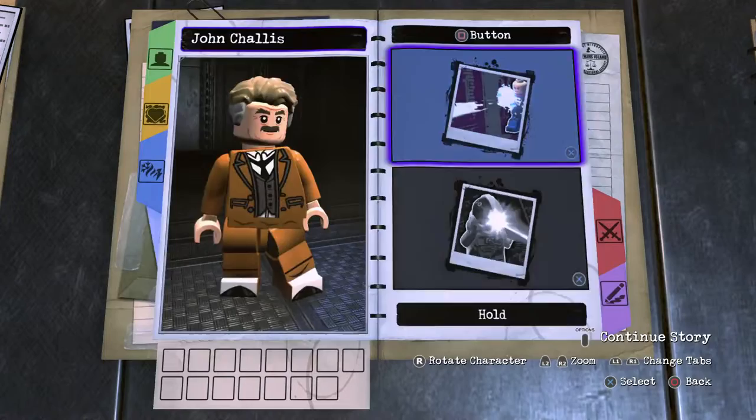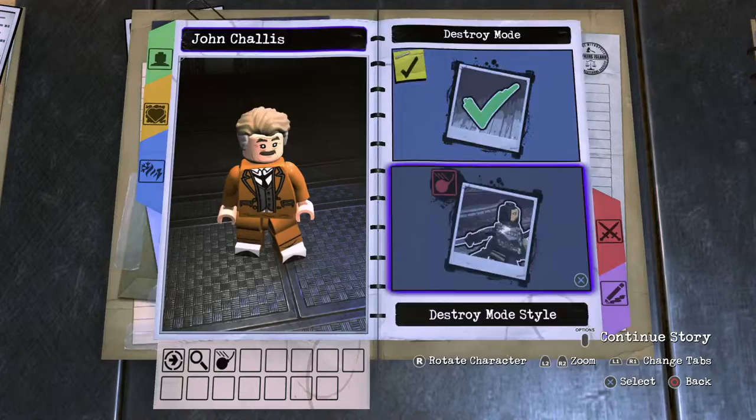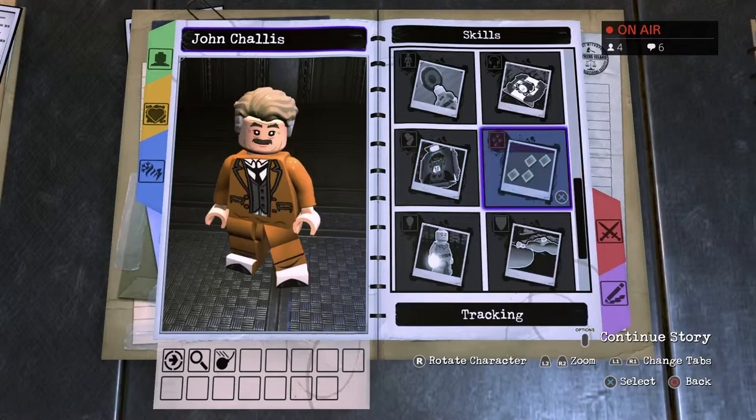Tap square for the fighting. Lunge attack — going to be a two. Tap circle — detective mode. And then hold circle — charge action number two. X button, single jump. Skill set, scroll on down to tracking, pop that in. Illumination stealth. There we have it.